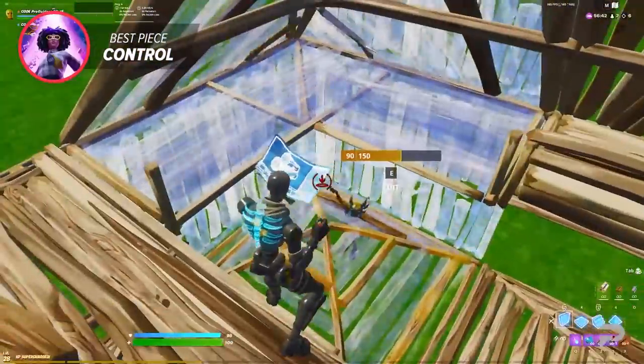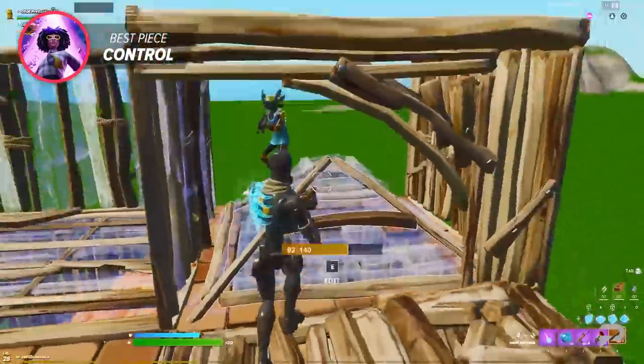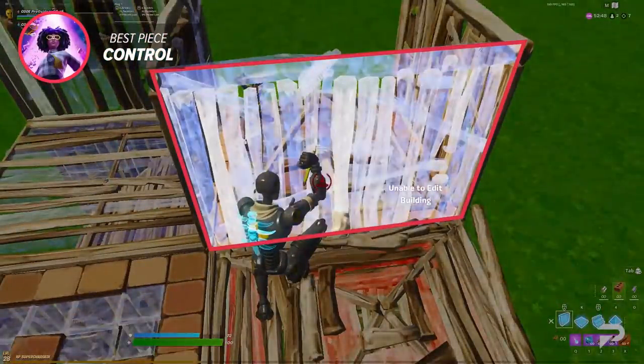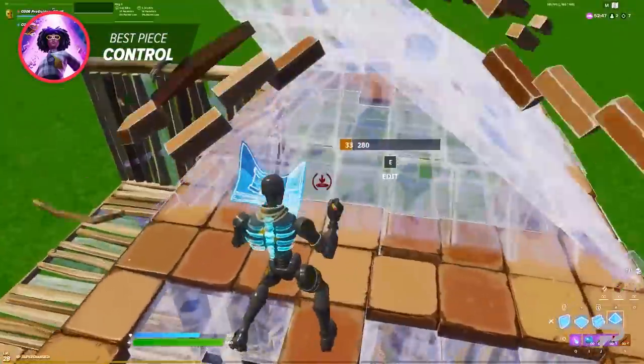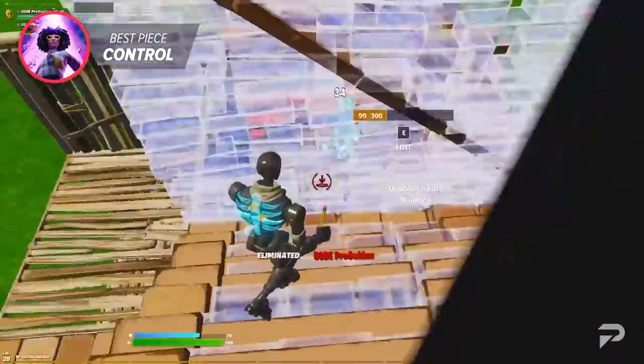Now that you know the basics of this strategy, let's talk about an even safer addition. After coning your opponent off, you should place a wall directly in front of you. This allows you to be safe from your opponent's pump shot and even bait them into shooting. After placing the wall, instantly edit the wall and don't stop shooting until they're eliminated.